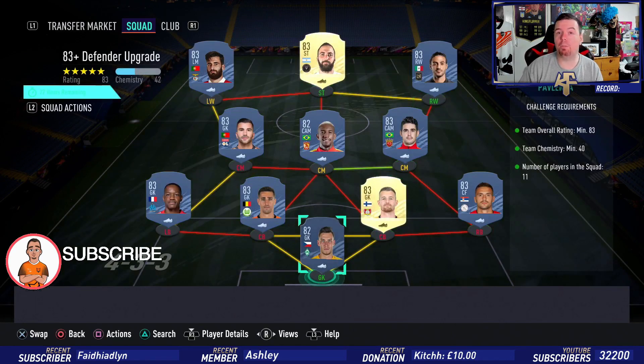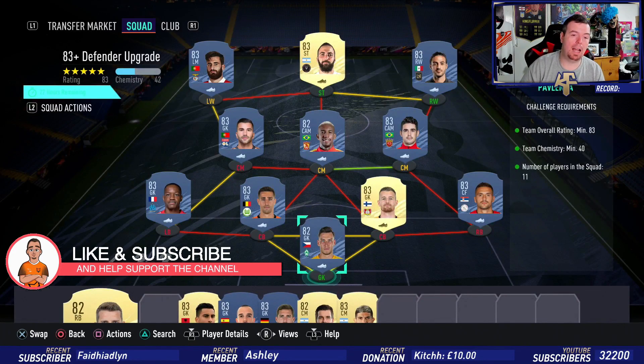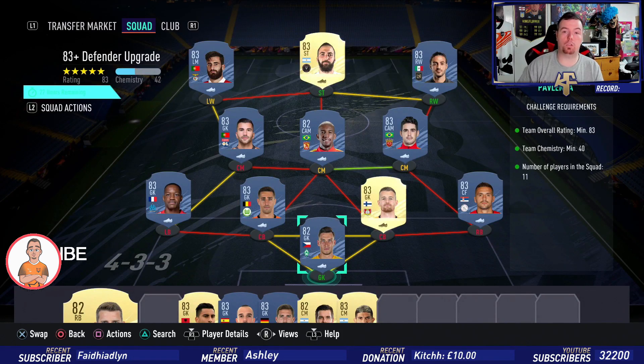Just to let you know, these are half up buy-it-now prices at the time of doing this SBC, which has been out for about an hour. Bids and snipes will of course always be cheaper, and don't forget prices fluctuate. This is a method you don't have to copy exactly, but it's just showing you a version of what you can do.